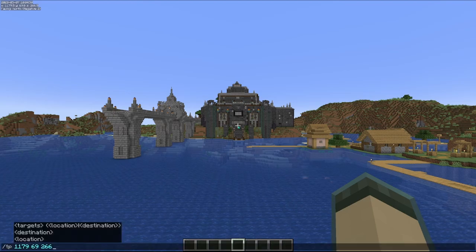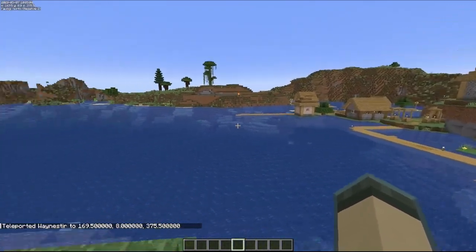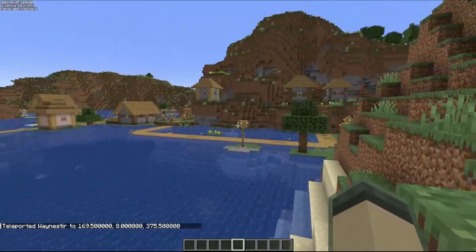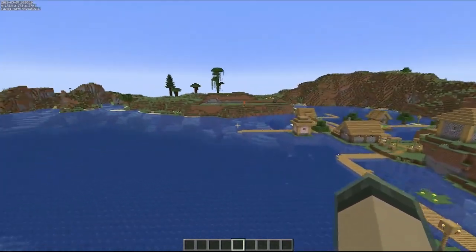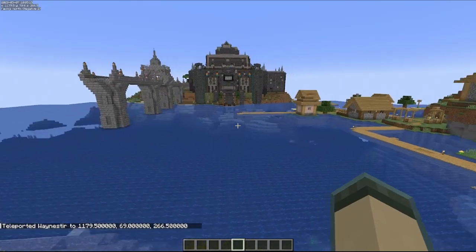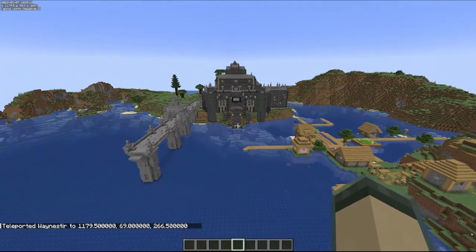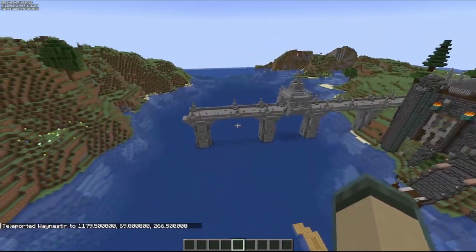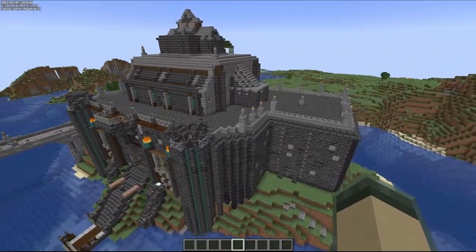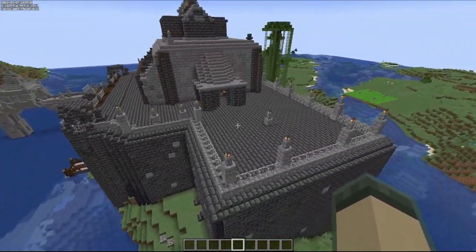Basically, I just teleported over and pasted in the big chunk area of where I had decided to make my base. All I did was teleport from one section to the other — I pasted it in twice, as you can see here. I'll go ahead and fly around this. As you saw in the images, the bridge wasn't there in a lot of them.